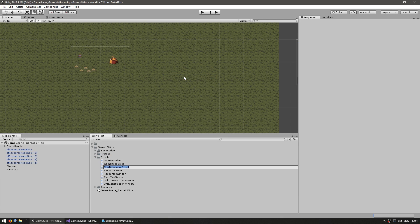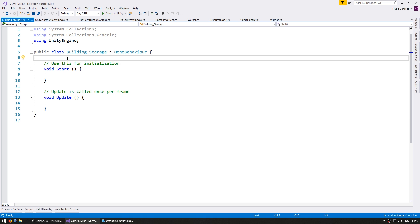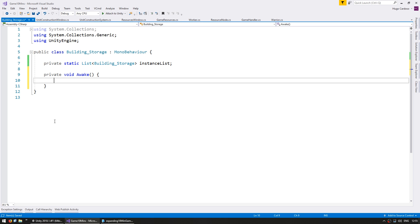We create a new C# script and we're going to call it BuildingStorage. Now we're trying to create multiple storages, so the first thing we need is a list to keep track of all of our storages. We can simply do a private static list to contain all of our BuildingStorage instances. In our private void Awake we simply do instanceList.Add(this). And in case this is the first one, if it is null we instantiate the list.